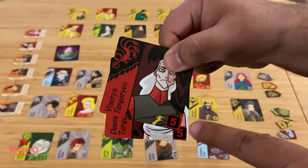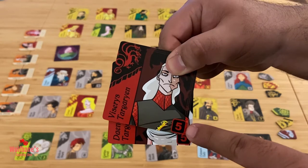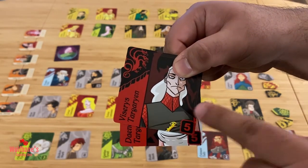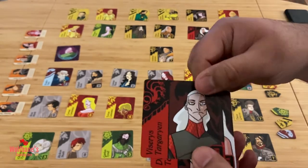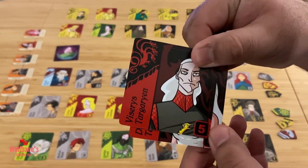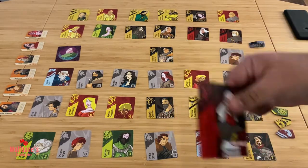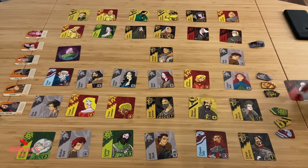At the bottom right of each card there is a number printed on it that tells you how many cards of that particular family are in the game. For example, this tells us there are five Targaryen cards in the game. After collecting, you put your cards to the side, take the banner, and that signals the end of your turn.